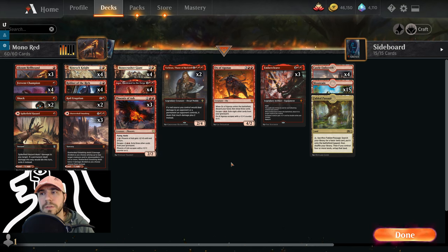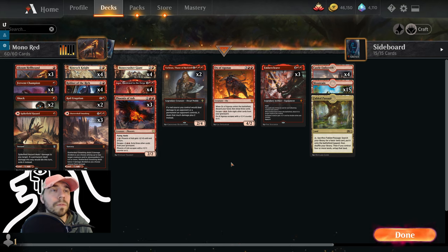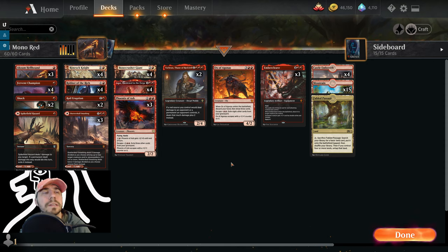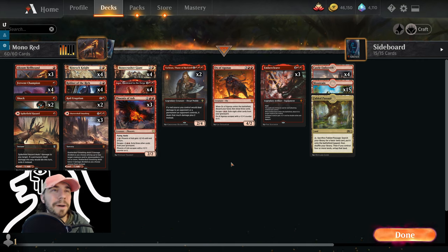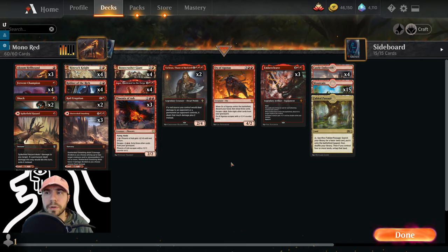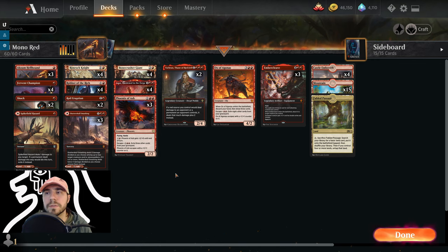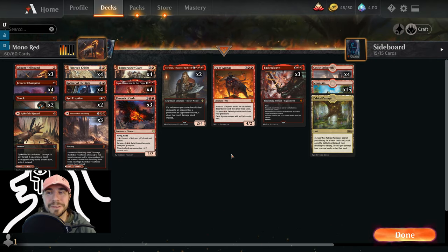Looking ahead to Kaldheim — starting today or tomorrow — there are certainly going to be some impactful red cards. There's Arni Brokenbrow, a three-drop that can certainly make an impact. There's Frostbite for direct damage, and I'm waiting for those Snow-Covered Mountains. The Mono Red Snowlands build is going to be a ton of fun. It's going to be very exciting and I can't wait to draft and build some new decks.